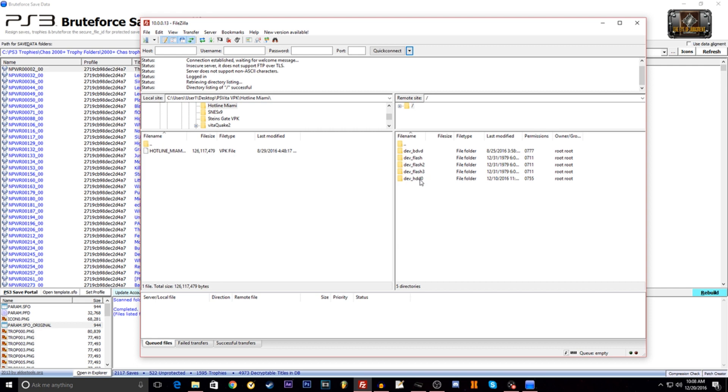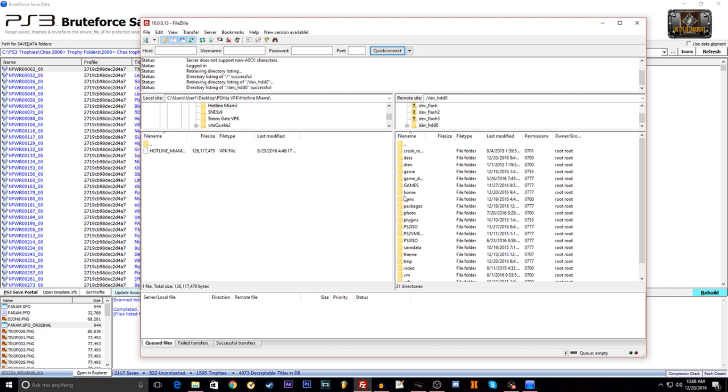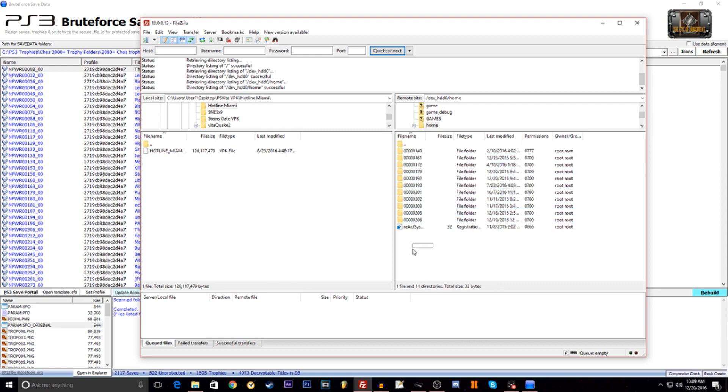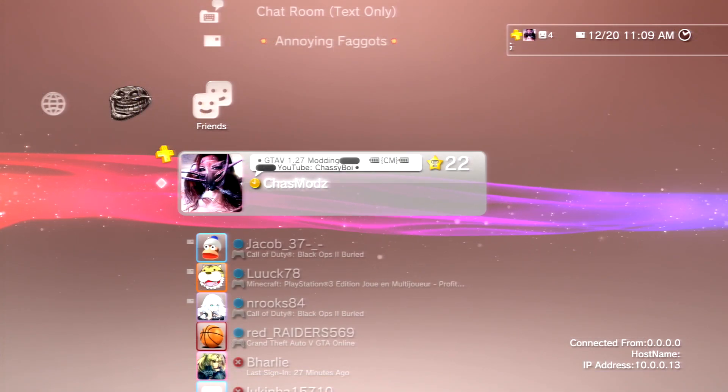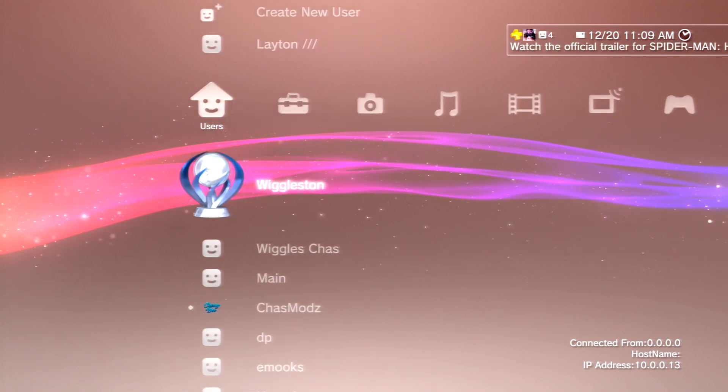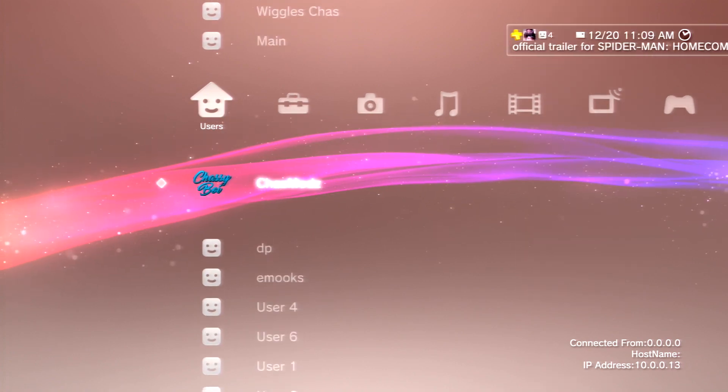You're going to go to dev/hdd0, home, and whatever user that you have. My user is number 5, which is 192. You can tell what it is on your PS3 if you go all the way to the left on the users and count down: 1, 2, 3, 4, 5 — and there's my user right there.